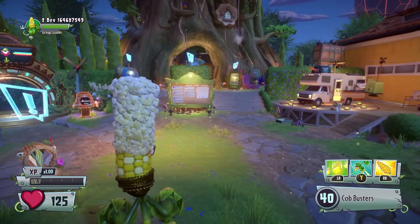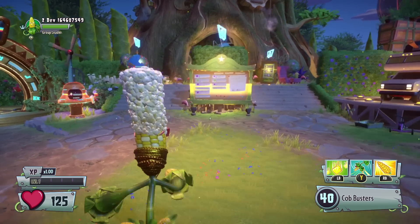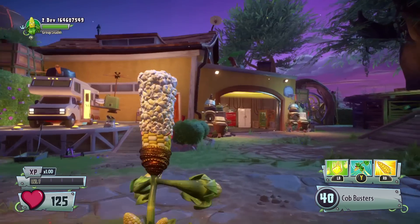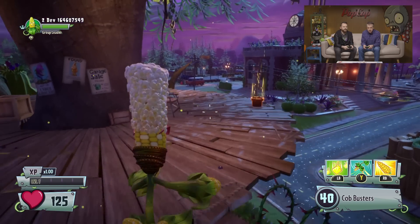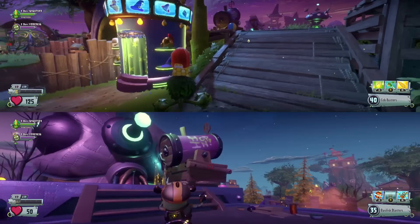We're going to jump right into the Backyard Battleground. This is like a super-duper mega central point for all your Garden Warfare gameplay. We wanted the player to always be actually in the game, always be playing — not stuck in any menus. So the first thing you do when you boot up the game is jump into your own Backyard Battleground. It's a customizable space that you can invite up to four of your friends into, and you can also play it in split screen.